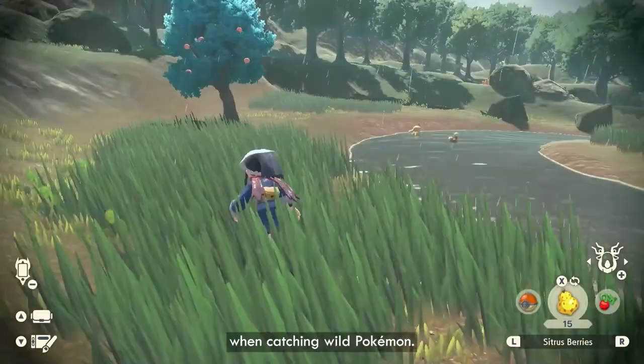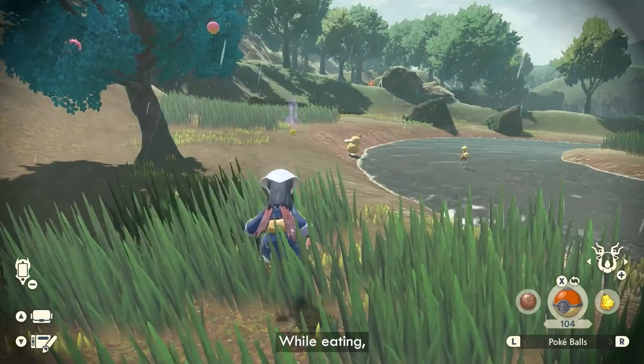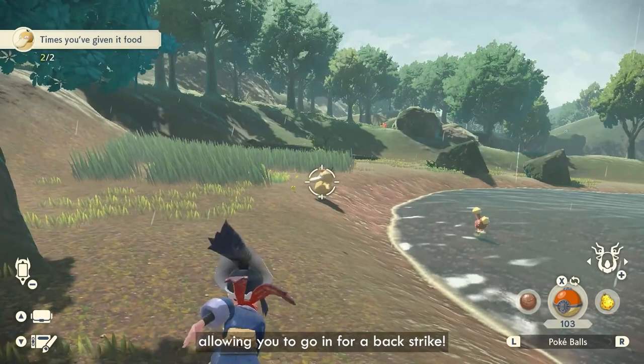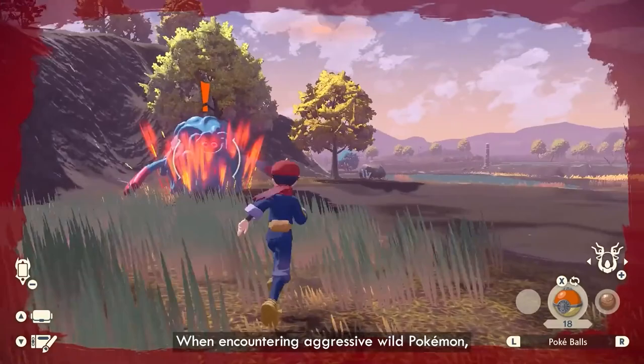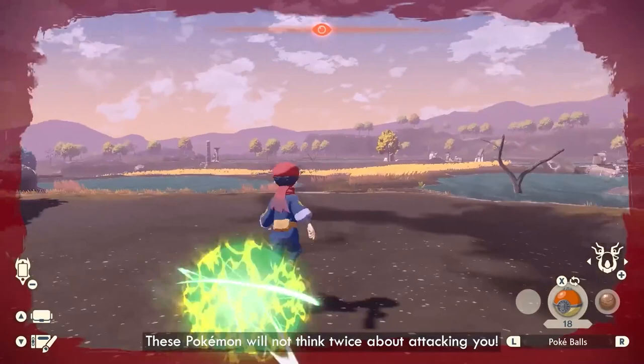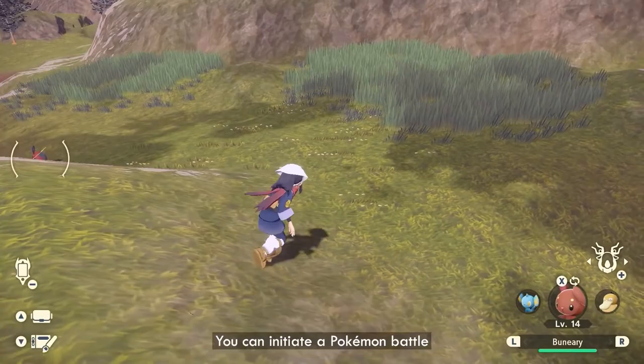You can also distract a Pokemon using berries to make them more relaxed, or use rocks to disorient them. In addition to that, different Pokemon will also have different appetites, so you can actually find out which kind of berry a certain Pokemon likes and use it to your advantage. I'm really looking forward to the combat mechanics in Pokemon Legends Arceus. I really like the fact that you can prevent combat entirely by searching for a specific berry to tame that Pokemon, making it so much easier to catch.